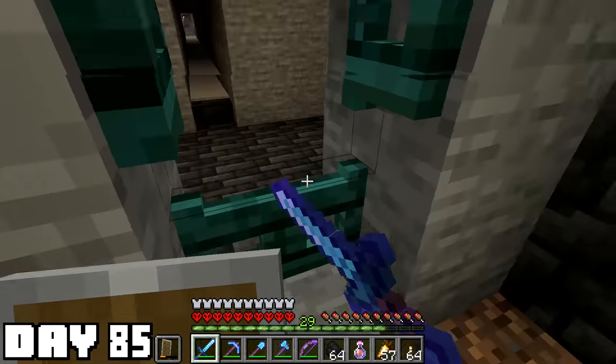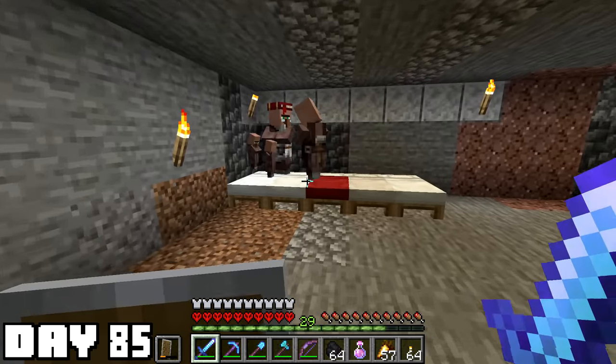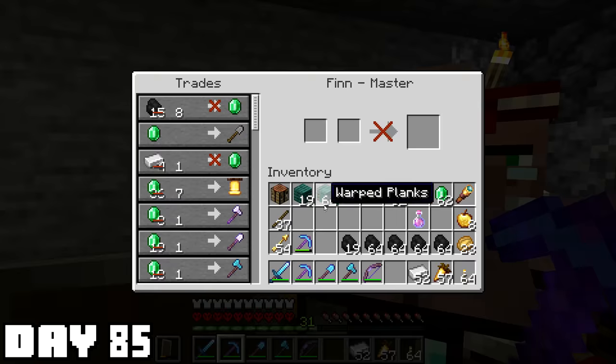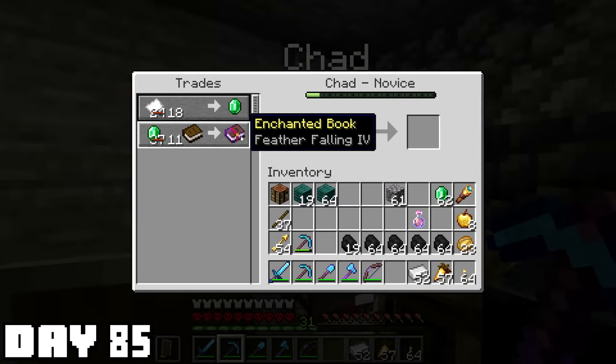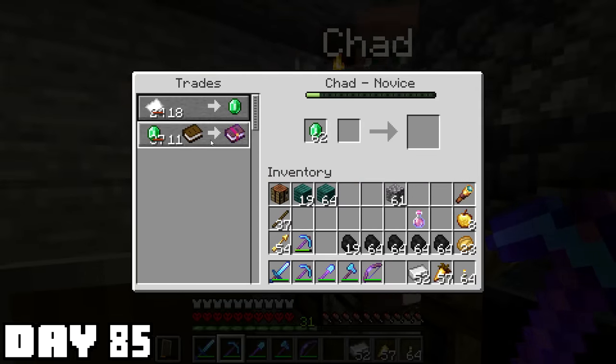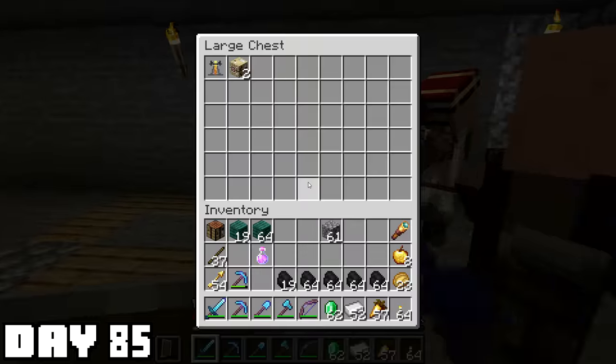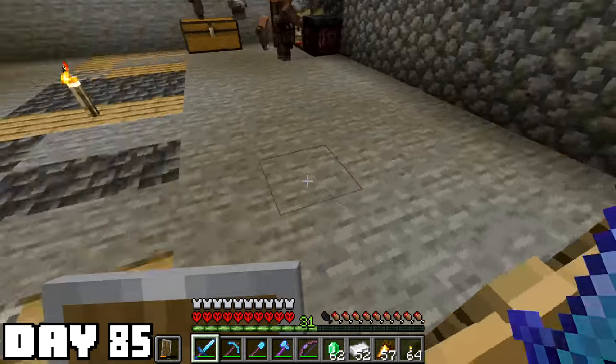Wasn't recording for the first part of day 85, but now I've got some villager babies. I got really rich really fast — I kind of forgot the deals were gonna be insane because they're cured. Did a little librarian resetting until Chad would sell me feather falling four and I couldn't pass that up — it'll help with the dragon. And when those babies grow up I'll have so much more to trade for. The only thing getting me sad is that I got it so late.